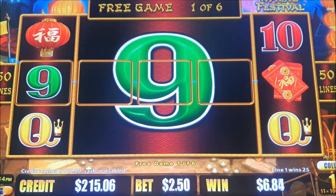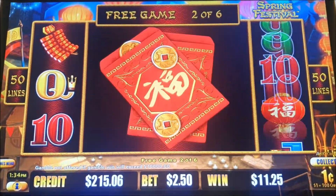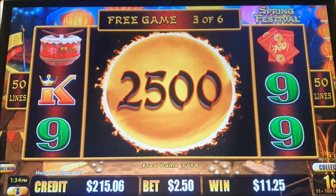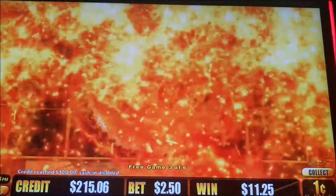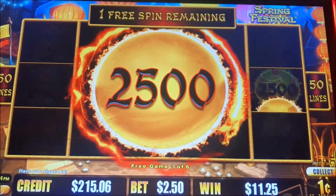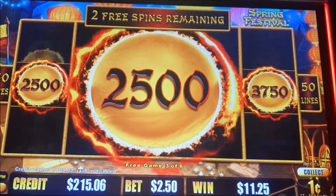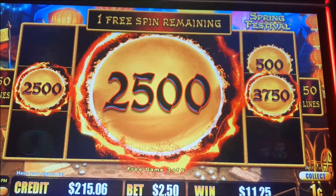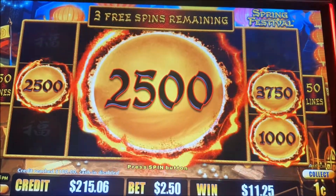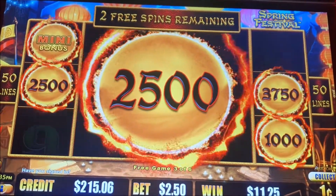Drop the big coin. Nine's all right. Drop the coin. I'm really not a big fan of — just when I said that, look at that. I was going to say I'm not a big fan of the bonus with the big one in the middle. Holy smokes, they're big numbers. For a $2.50 bet that's pretty good numbers. One more — yes, another $10.